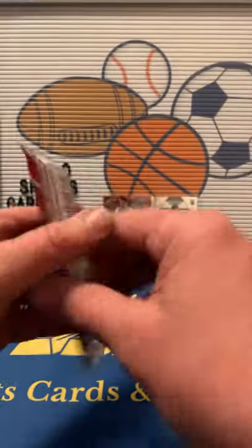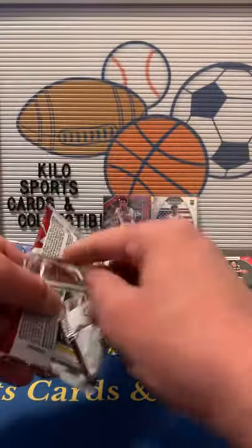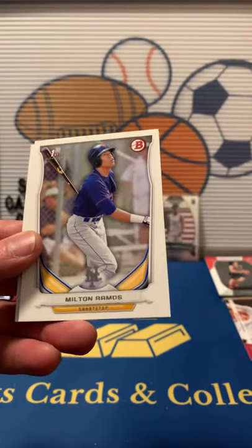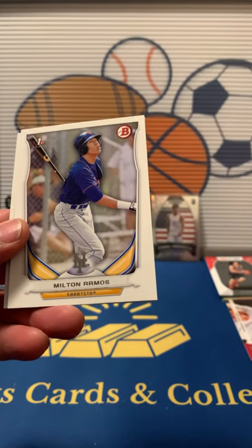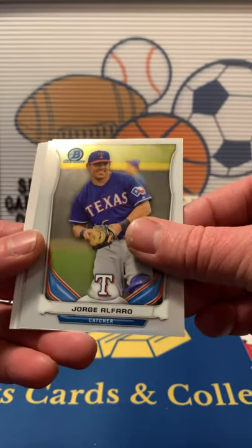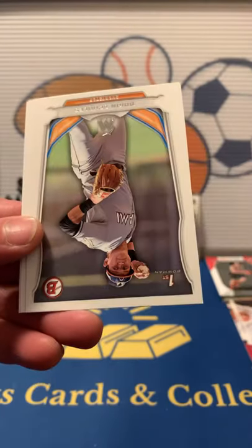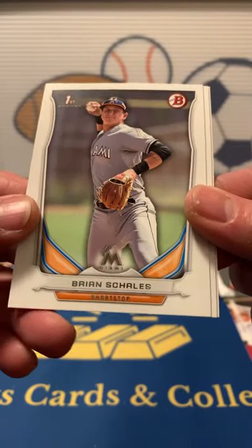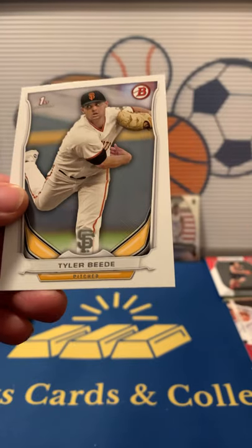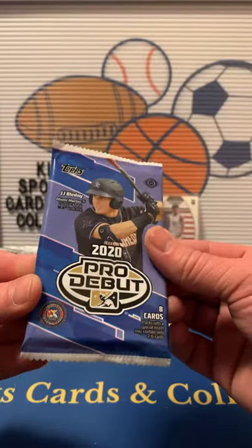2014 Bowman Draft. We've got Alin Hansen, Milton Ramos First Bowman. Our chrome is going to be Jorge Alfaro. We've got a First Bowman of Austin Cousino, First of Brian Scales, Roberto Ozuna, and a First of Tyler Beede. Nothing major out of that one.